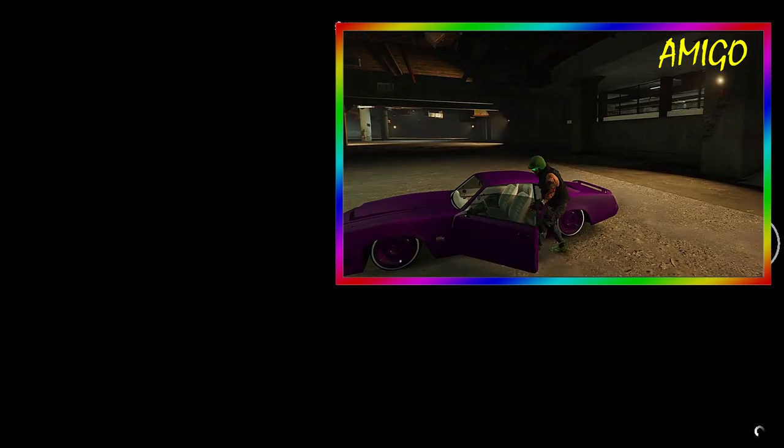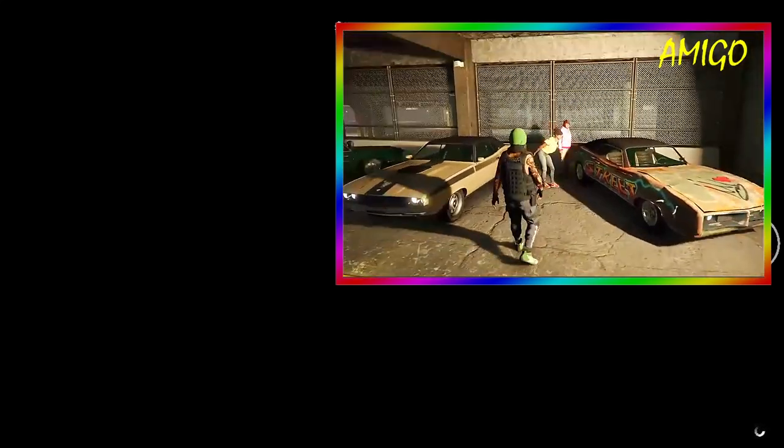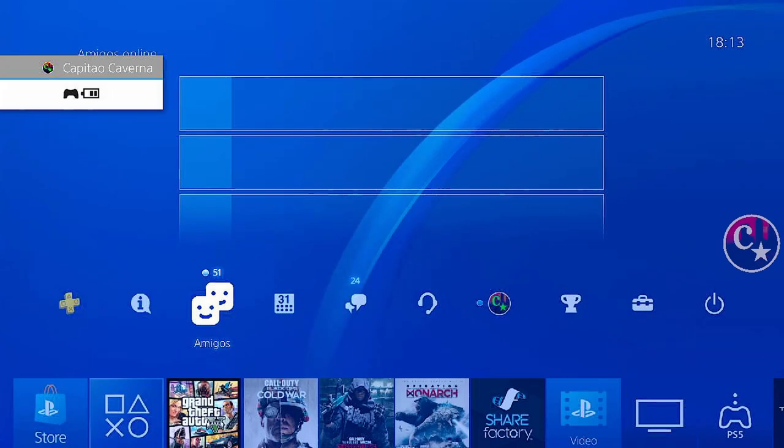Nós dois tomamos a tela preta, mas ele aparece dentro da pista bugado. E eu vou continuar aqui na tela preta. Imediatamente ele volta lá para o estacionamento e vai ficar aí até a gente concluir todos os veículos. Agora vamos desbugar da tela preta, vindo aqui em Amigos.